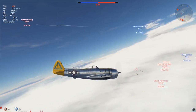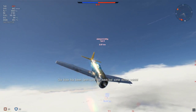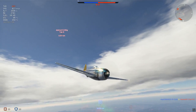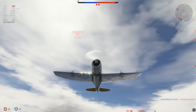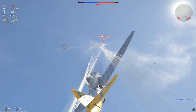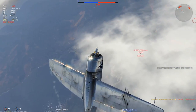We have a P-51, looks like he might be chasing this Yak-9. The Yak-9 does not like to go over 700 kilometers an hour, so let's dive. Oh - maybe he does! Okay, Yak-9 likes to go 800 kilometers an hour. Let's see if we can surprise him here. Got him! Now we've got one enemy behind us - we have the advantage.